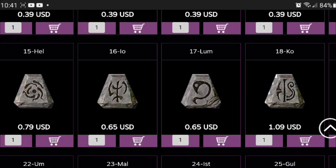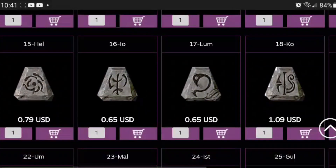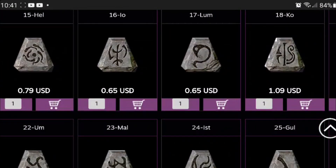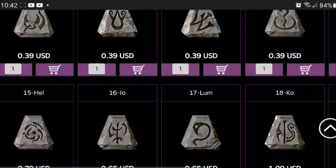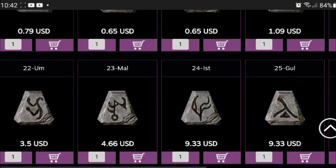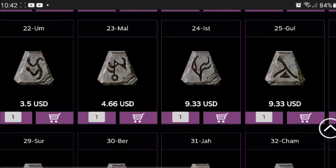So Ko is a dollar — we're getting into the dollars now. Ko is probably double the price of Io, or almost double. So about one and a half Io runes, or an Io rune and an Amn rune, equals a Ko rune. You can get the overall value off of this. So we got the Amn runes at $3.50, Mal at $4.66, and Ist is almost breaking $10. Ist and Gul are kind of the same price in the game — you can trade an Ist for a Gul or a Gul for an Ist.